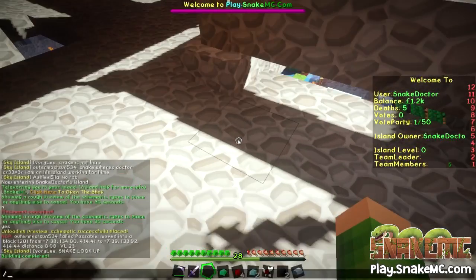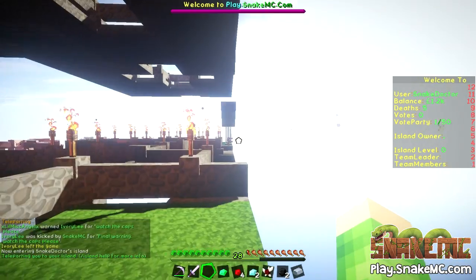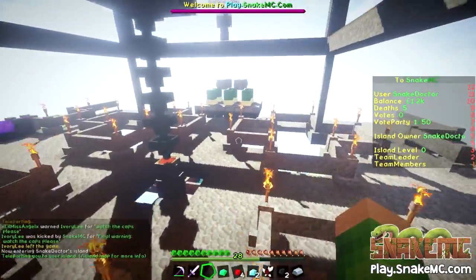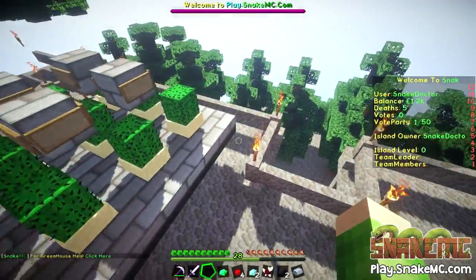I'm just going to go back to spawn and come back quickly. Let's go back to my island — hopefully it should be there. I think it's just a weird graphical glitch when you build those. There it is — my cactus generator. Awesome.